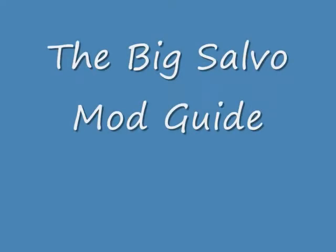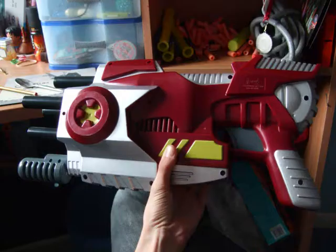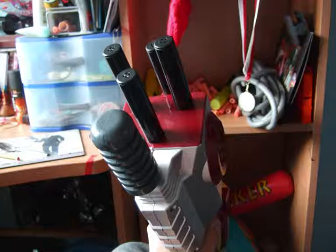Hey guys, this is Siege Rule 7 here with the Big Salvo mod. Start off with the gun. I'm going to warn you now, about halfway through this mod when you start to saw something, you will maybe get a tiny bit of an air leak like I did.